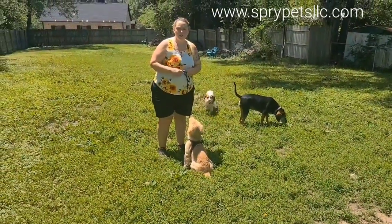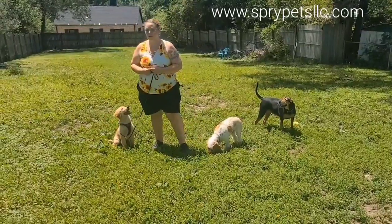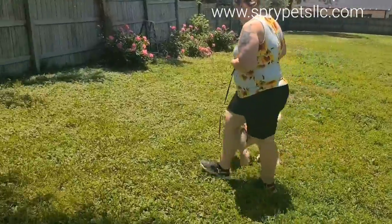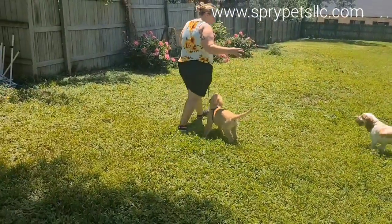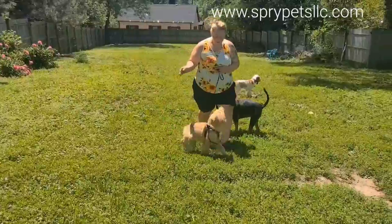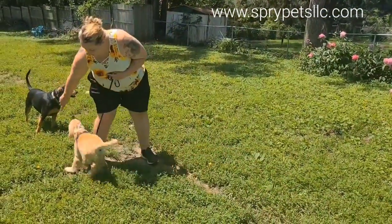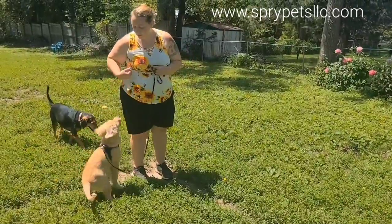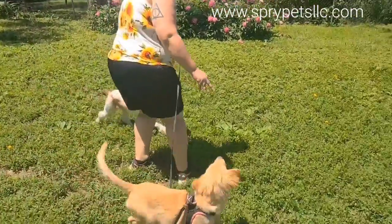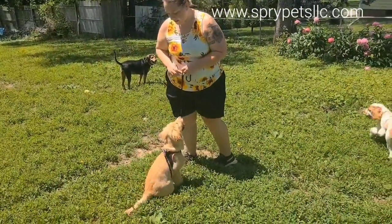And with turning, you're just going to use your body language to tell her which way to turn. Let's go. You can use your hands — that's kind of a blinker for her. Yes. If she crosses in front of you, just stop and bring her back. Yes. Let's go.